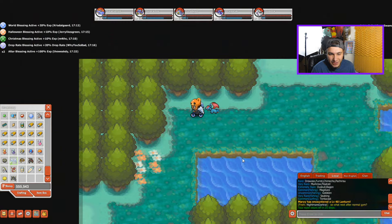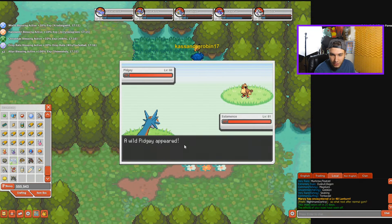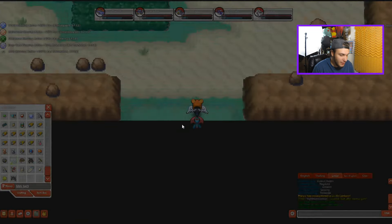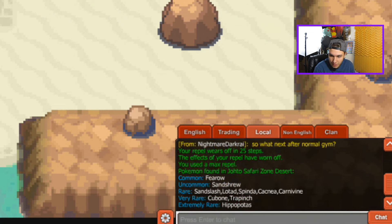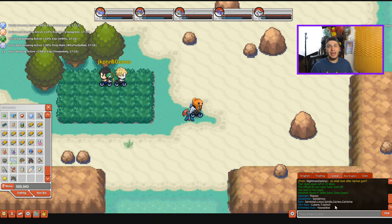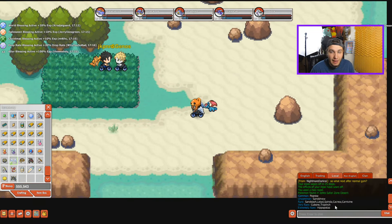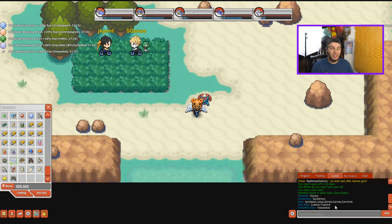The next Pokemon — Trapinch — is in the desert and the desert is right over here. This is the Safari Zone forest area. Turn on Max Repel and get on to the next place. The next place for Trapinch should be right up here in the Johto Safari Zone Desert. Type /pokemon and check it out — Trapinch is actually here, though it's a very rare Pokemon. You can find it here in the Johto Safari Zone Desert, and there's also one more place you can find it, which I'll show you in a bit — we have to go all the way back to Vermilion for that.